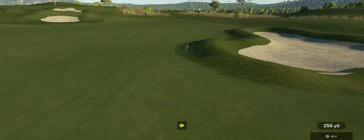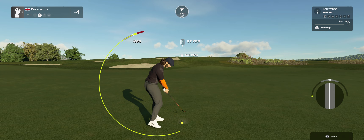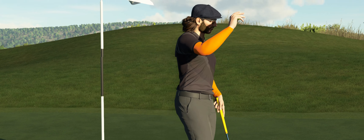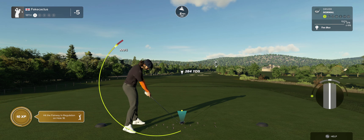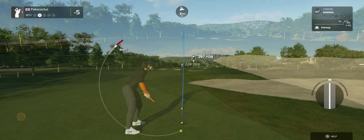This is a short par four we're teeing off on now — might be able to make a move. That sounded good. This is our second shot here on the 17th. This one's looking good — that was a tidy little shot, well done. Seven footer here. This putt's going — nicely done, dropping it in for birdie. That one will bring it down to five under.